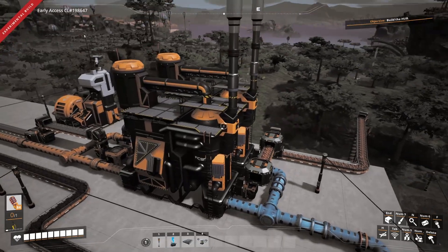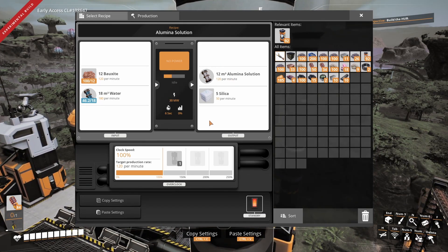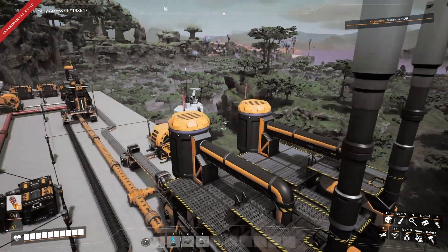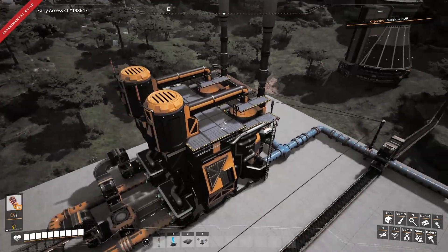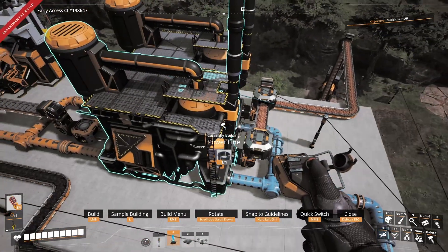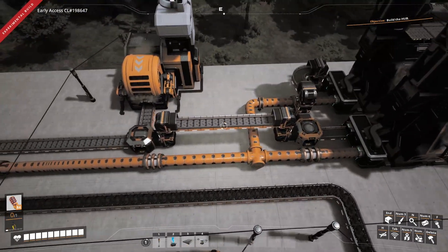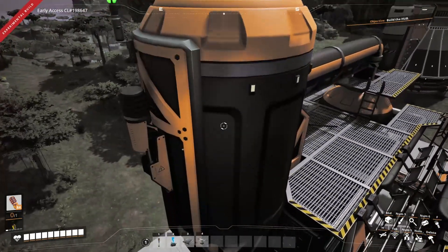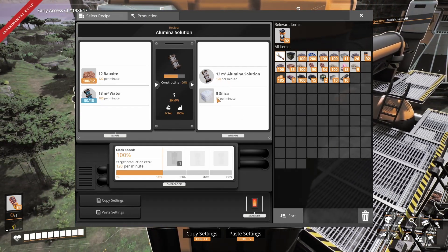The first thing we need to do is produce our aluminium solution and silica, and what we're doing here is going with the basic recipe. I do recommend the alternate recipe if you get hold of it - if not, this is the basic recipe. I've based this tutorial on the basic recipe because it's the most complicated. So our silica is coming out now and our solution is coming out. We've got two refineries working with this, making 120 aluminium solution each - that's 240 that we're producing, and 100 silica per minute.